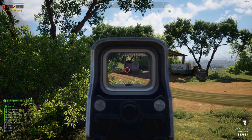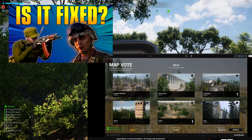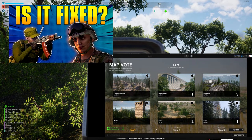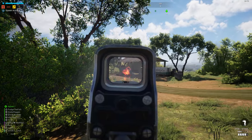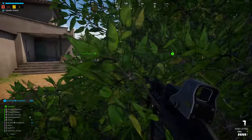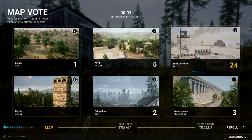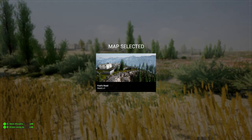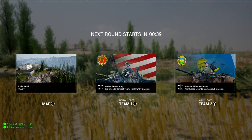Moving on, if any of you caught my 7.2 preview video a few weeks back, I demonstrated the new map voting feature which is coming to Squad. At the end of a round, you the player now have the ability to choose which map and game mode you wish to play, and choose which faction you wish to play with. So rather than a server being on a fixed rotation, which means you usually see the same maps at the same time, you can pretty much end up with anything at the end of a game.